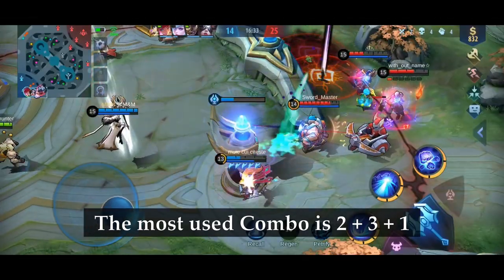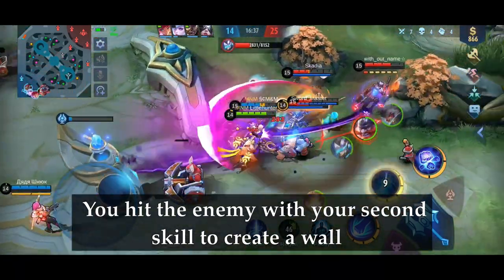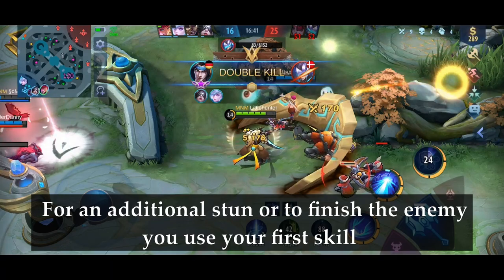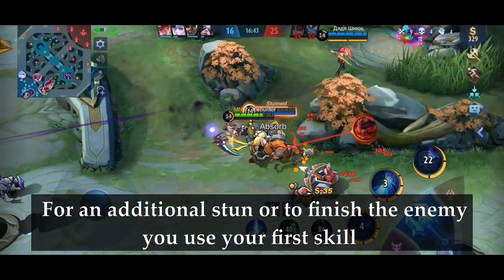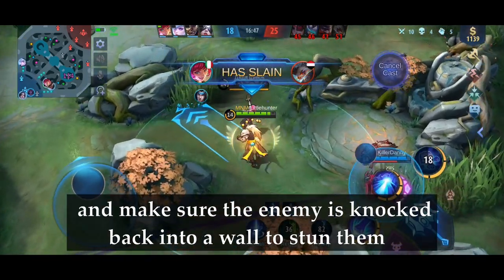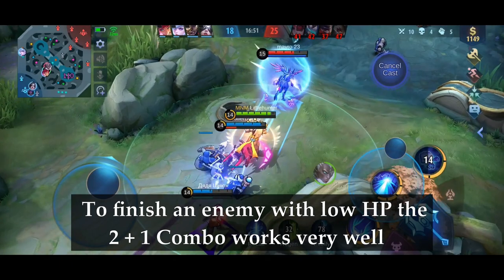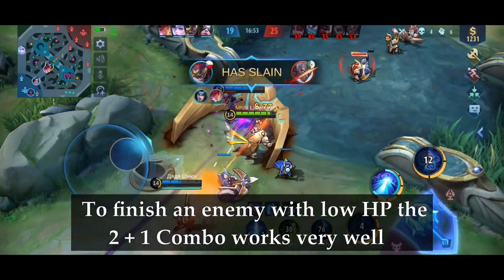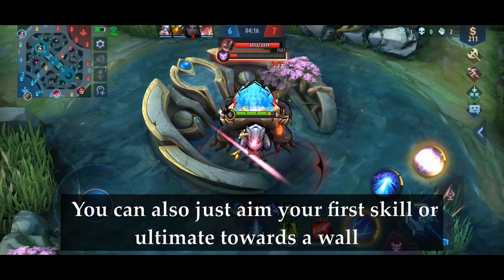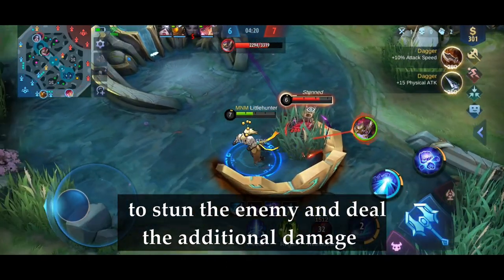The most used combo is 2 plus 3 plus 1. You hit the enemy with your second skill to create a wall and deal a lot of damage with the ultimate. For an additional stun or to finish the enemy, you use your first skill. If that's also not enough, use your basic attack and make sure the enemy is knocked back into a wall to stun them. To finish an enemy with low HP, the 2 plus 1 combo works very well. You can also just aim your first skill or ultimate towards a wall to stun the enemy and deal the additional damage.